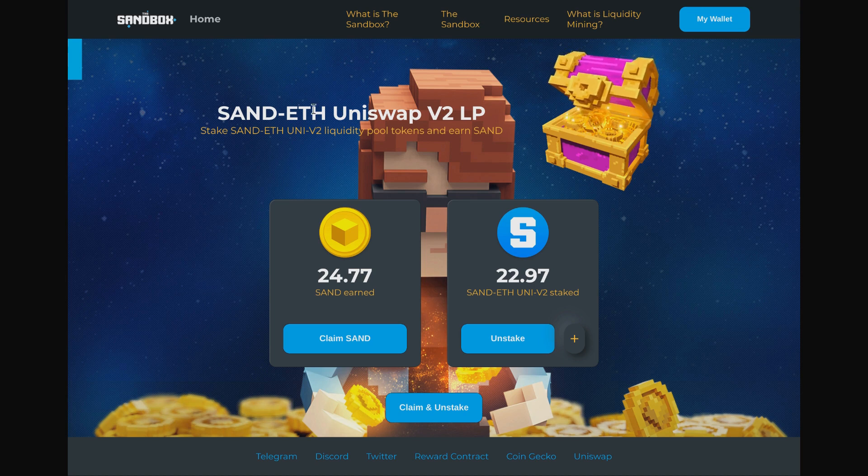If you put SAND and ETH into Uniswap, you go to Uniswap, find those two tokens, and choose the 'Add Liquidity' option. You have to put an equal amount of SAND and Ethereum into the liquidity pool, and as people trade in and out you'll get a small percentage of fees. Liquidity means lots of people can trade in and out without the price changing much — deep liquidity is important because a large trade in a shallow pool will move the price significantly.